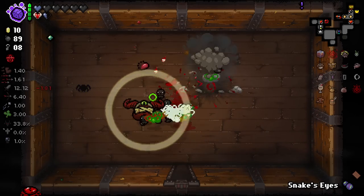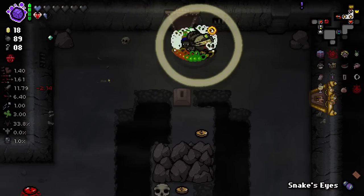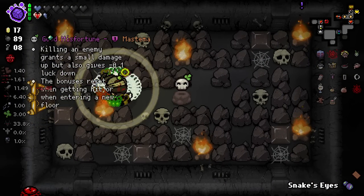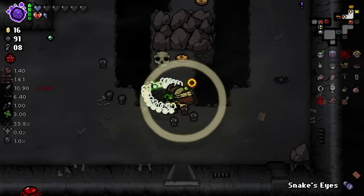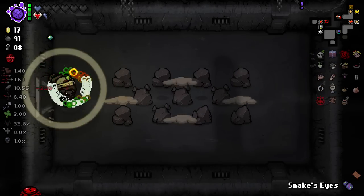We'll bomb this because why not? Even more pennies — beautiful. And then here, killing an enemy grants you a small damage up. Now we have two different items that give us scaling damage up for when we get kills. That's pretty cool — I like it, I love it, I want some more of it.